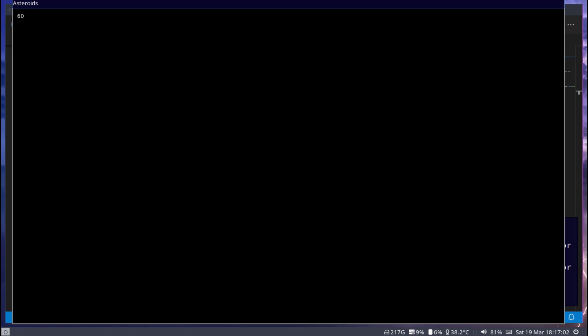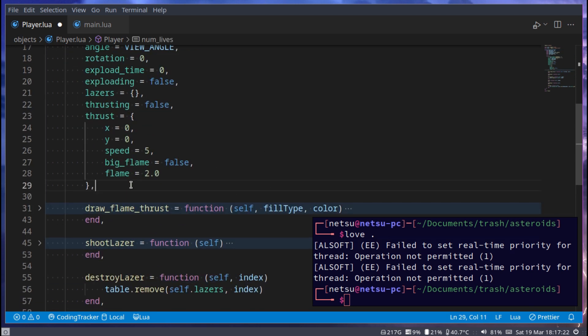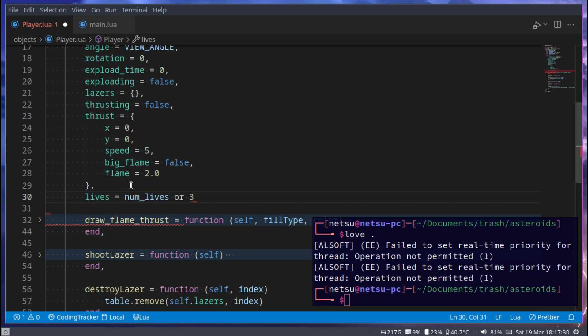The last asteroid does not explode once we hit it — that's to prevent a bug, but don't worry because I'm fixing it here. First, we want to take in num_lives — how many lives the player should have. Down here we say lives is equal to num_lives, or by default they can be three if you don't pass in a number.